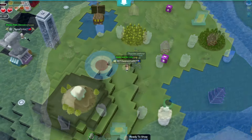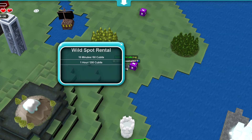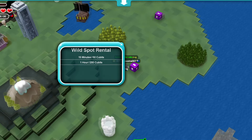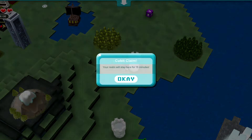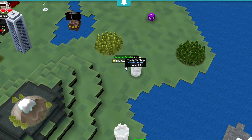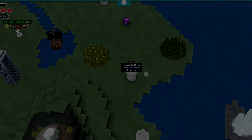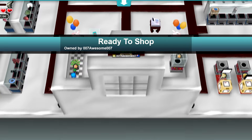Currently in New Eden, there are a handful of spots with this purple block that you are able to rent for a period of time — 15 minutes or one hour. 15 minutes costs 50 cubits and one hour costs 200 cubits. This lets you use your deed for your realm and place it there so that anyone in New Eden can see the realm and go visit.